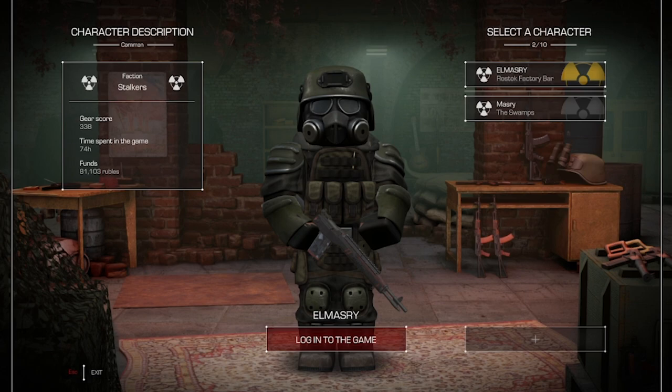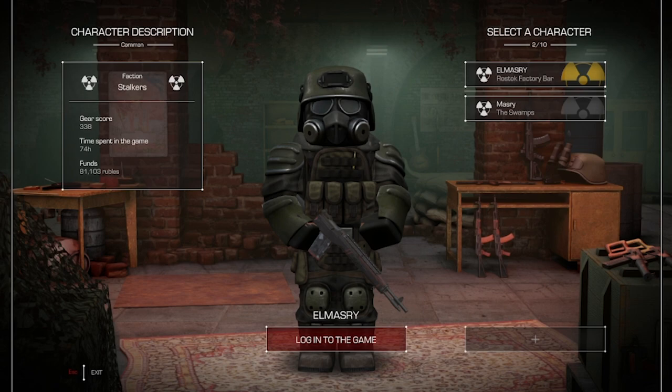Hello everyone and welcome to today's video. We are going to do the first main boss quest, which is the Beast — we should be killing a dog at the end. It's a really easy job but it will take a little bit of patience, so let me show you how we can actually do it. Let's go.